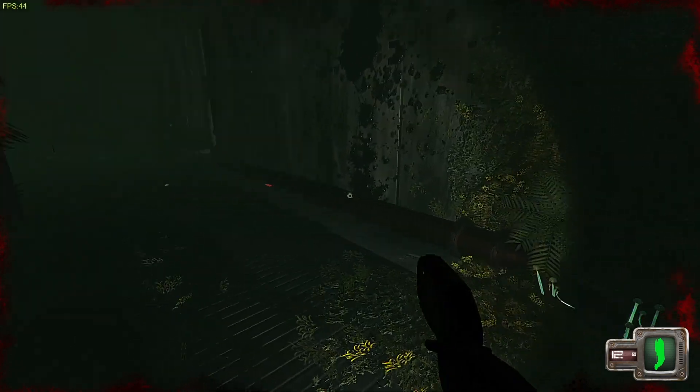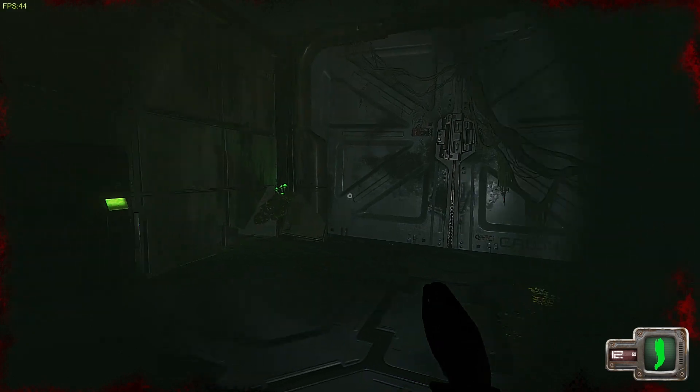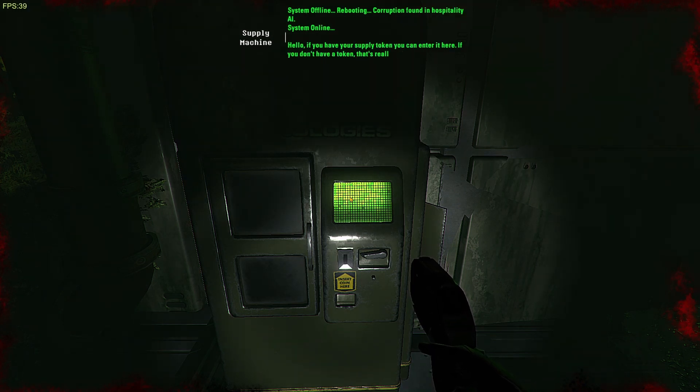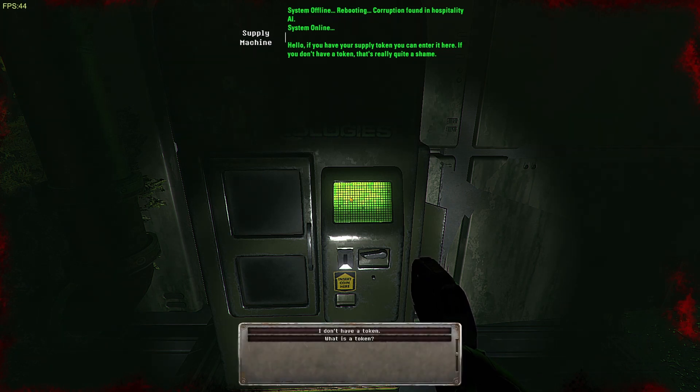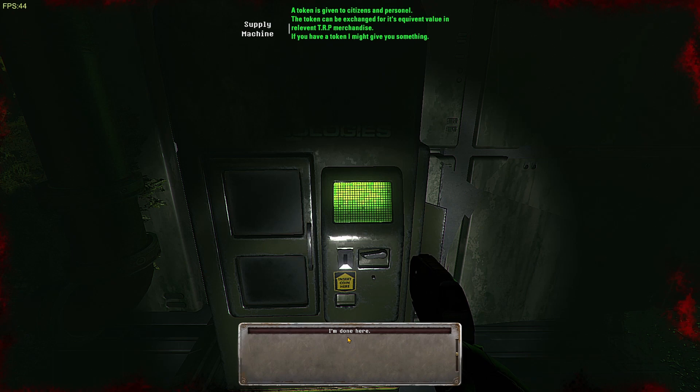Who's there? I am very trepidatious about this. 'System offline — rebooting. Corruption found in hospitality AI. System online. Hello — if you have your supply token you can enter it here. If you don't have a token, that's really quite a shame.' What is a token? 'A token is given to citizens and personnel. The token can be exchanged for its equivalent value in relevant TRP merchandise. If you have a token, I might give you something.' That's spot on — the writing and the voice are perfect.